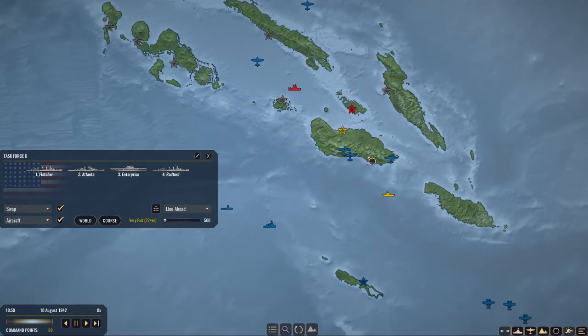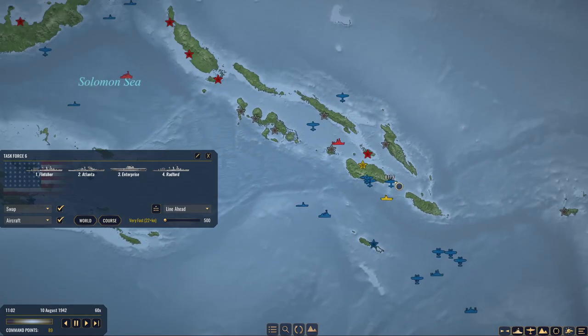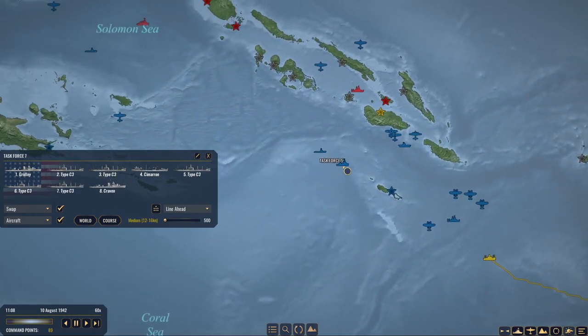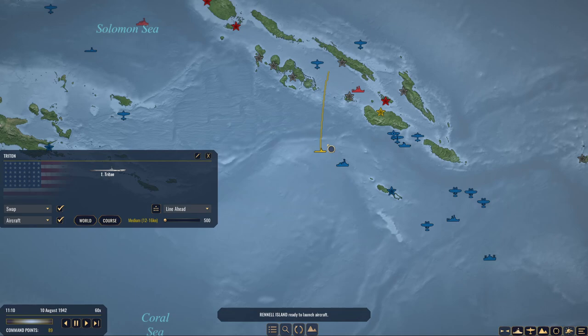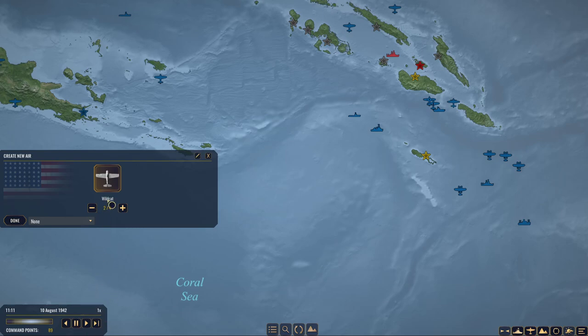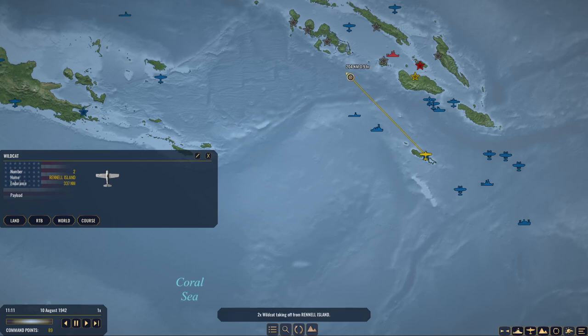Being protected by the landmass but still sending our bombers over — a B-17 would scout anything moving through there. You are mobile, you are moving. Russell Island ready to launch — that's probably something we should do. I'm going to try to keep the game running at 1x at all times. We just need some serious scouting over this way.